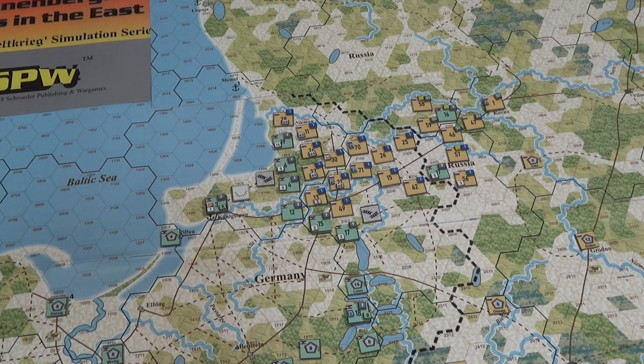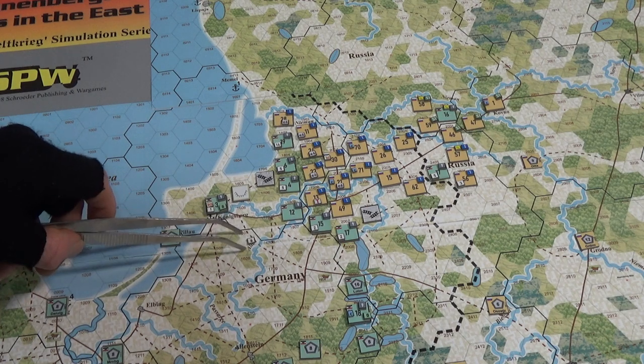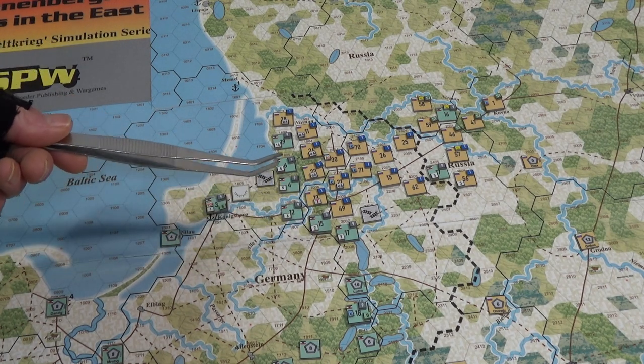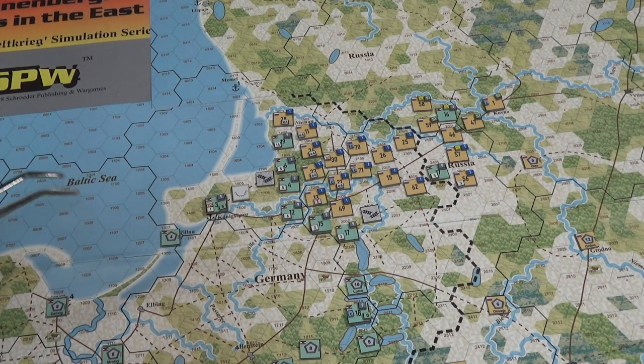I've got about 80% of ideas in my head of how to play with this Der Weltkrieg system for my own campaign, but I need to explore some other rule systems and beg, steal, and borrow. I'm not dissing this system — I need to do things for what works for me and the big war narrative I want to run. Ur:Valkyrie is always going to be the framework — and just look at this map: stunningly designed, covering the whole war at this level of detail. Just remarkable.